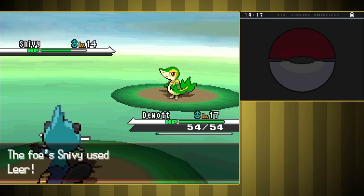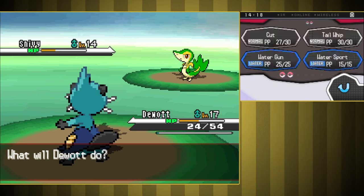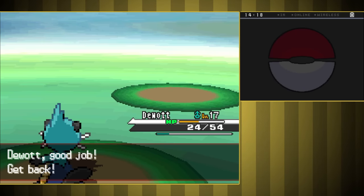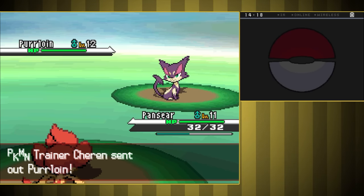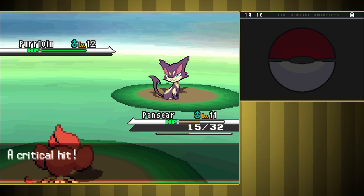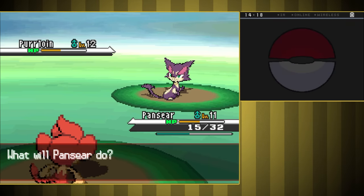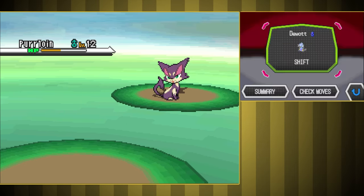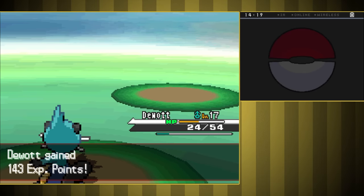As soon as we get Cut and go to leave town, we have a fight with Cheron. We have a Dewott by this point so the first part of the fight went all right. We did take a few Leers and a Vine Whip that really hurt, but did just enough damage to get the knockout. I had to switch to a Pansear to fight Purrloin due to the defense drops, but it naturally didn't last long and we had to tag back to Dewott to finish it off.